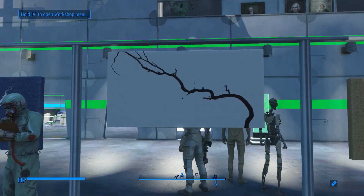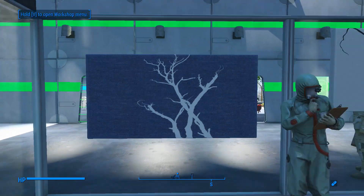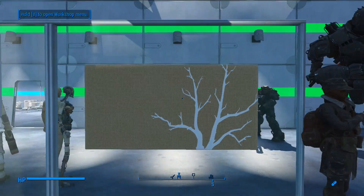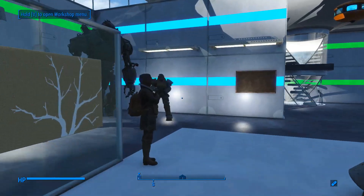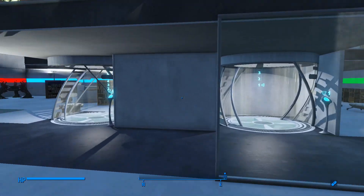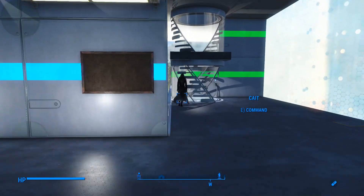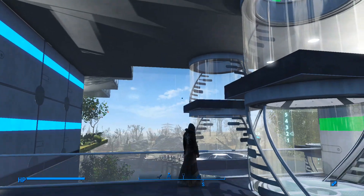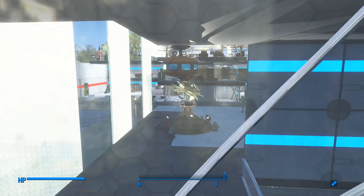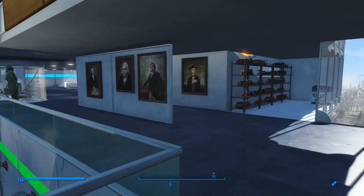Holy crap — that's nicer than anything that's in the game. Damn, that's hardcore. Fourth floor. This is like what I think of as the museum area, or something like that. It's small — it doesn't need to be that big.